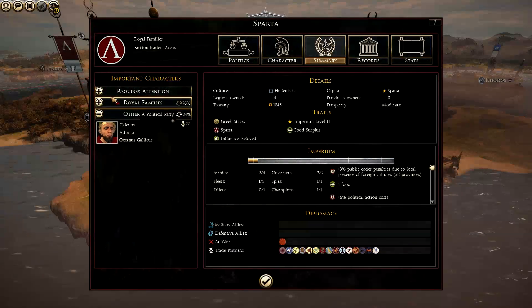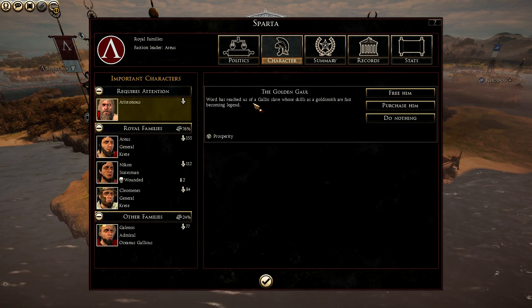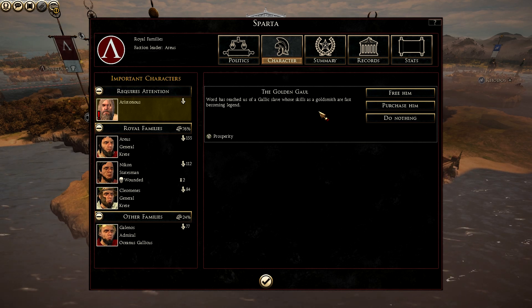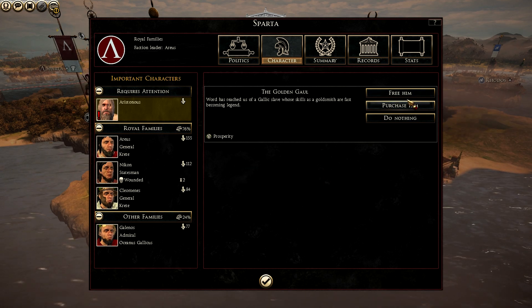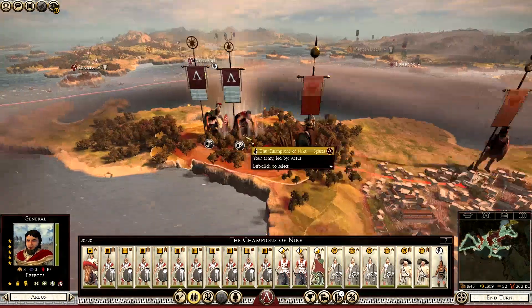What have we got here? Word has reached us of a Gallic slave whose skills are those of a goldsmith. We'll purchase him. Free him for prosperity — yeah, we'll purchase him. Talented man shouldn't go to waste in this glorious empire.